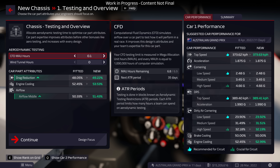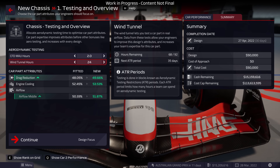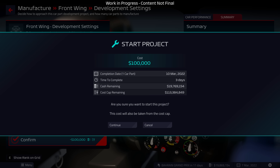Each team will also have limitations on part testing and simulation, much like real F1 regulations. Teams lower down the grid will have more time allowed for the likes of wind tunnel testing over the course of a season. It's also crucial to manufacture copies of existing parts, creating backups that can be used if a part gets damaged.